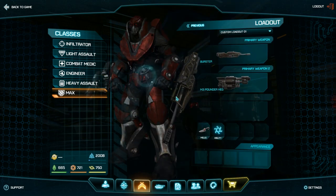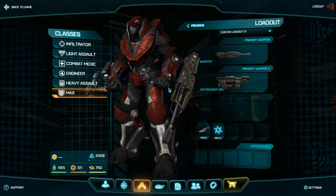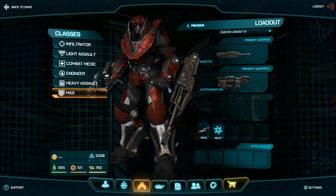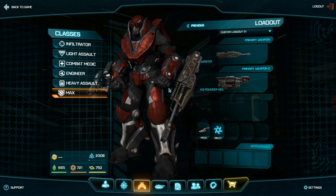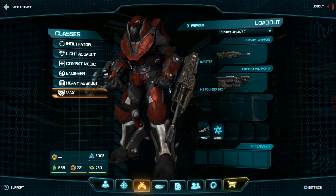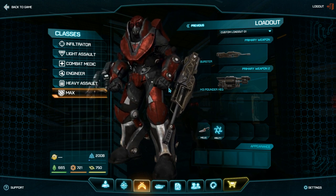The MAX has a sprint function — you hold shift and he goes into a straight run, and once you let go there's a two or three step slowdown period before you can actually use your weapons, which I find nice. Pressing F gives a short burst of speed. They do have lockdown and things of that sort, but you have to unlock those with certs, and I don't think those are available yet.